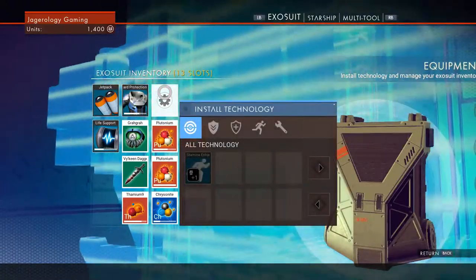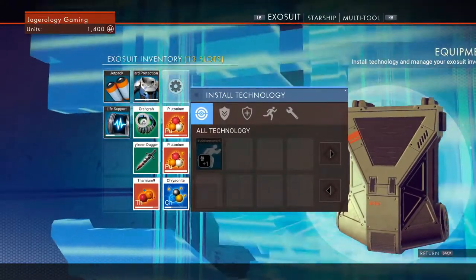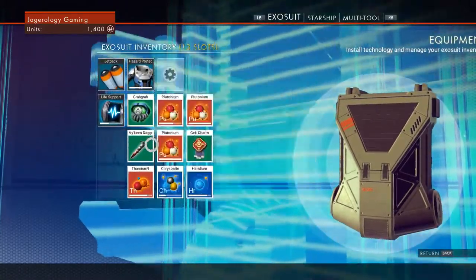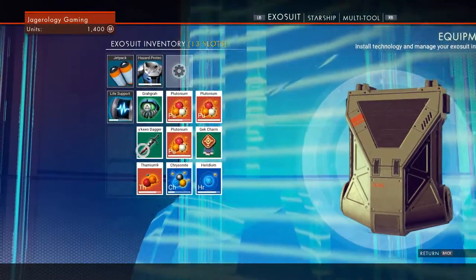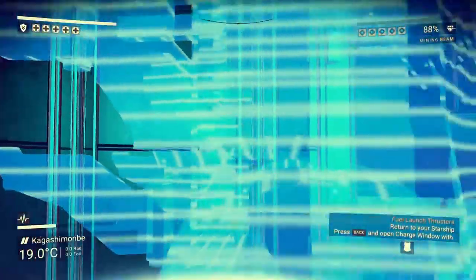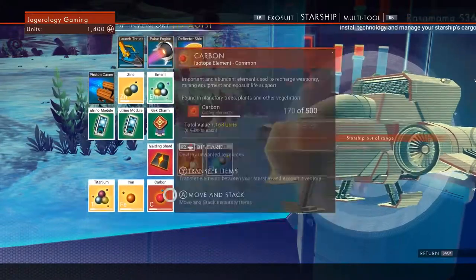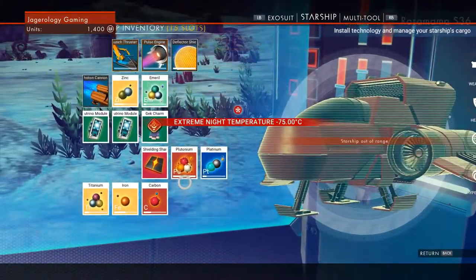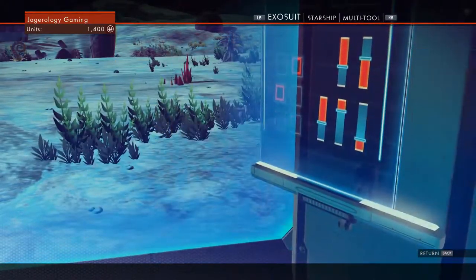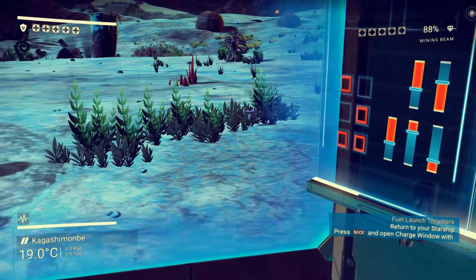What do I do — install the technology? I need iron and carbon. What is this? Increased lung capacity. No free slots in ship inventory. So I need iron and carbon and I need to recharge. I have carbon. Extreme night temperature detected. Technology recharged. Technology recharged.